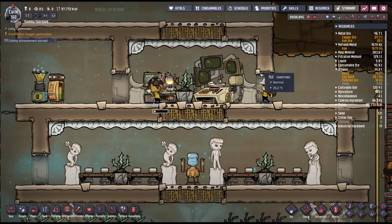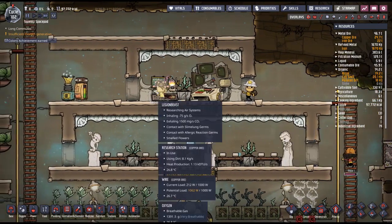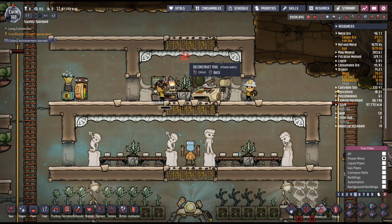To have lights on in here — because that will increase his research speed. I might have to remove the flower pot. Let's see how it works.